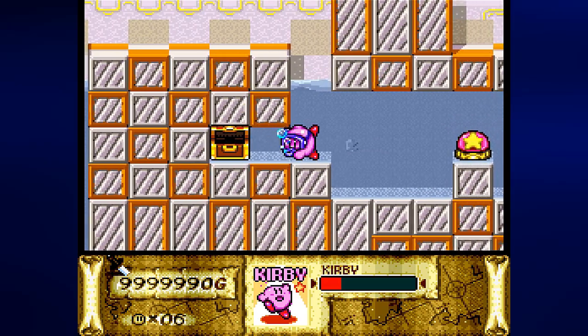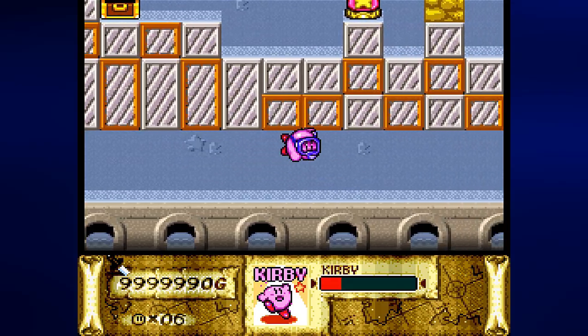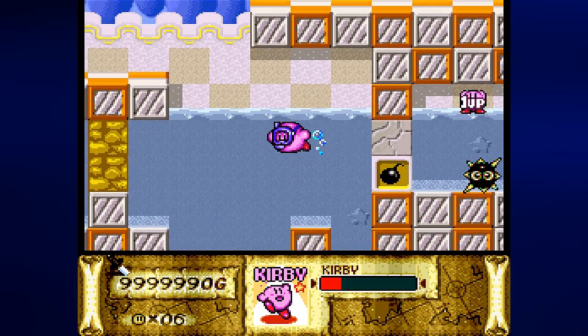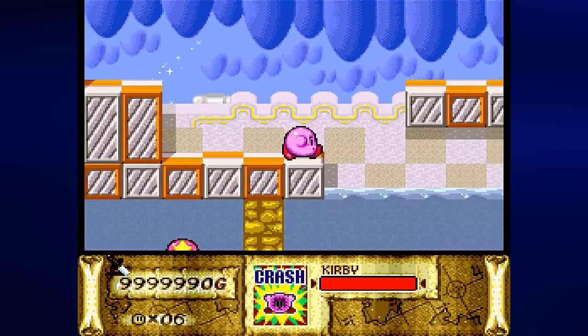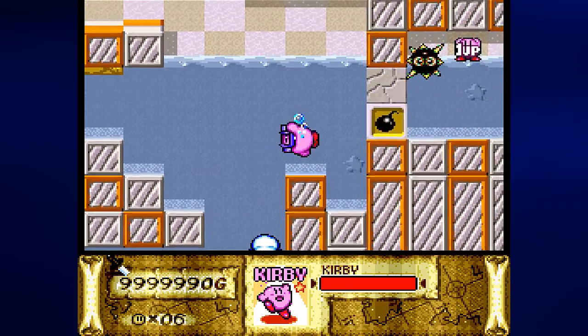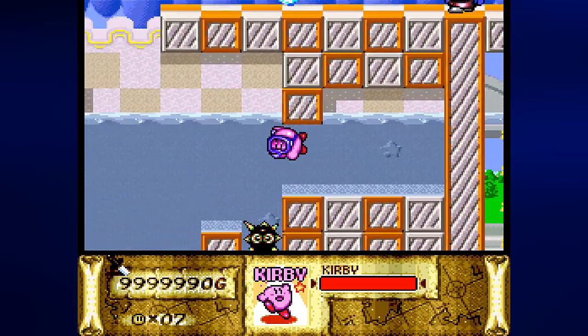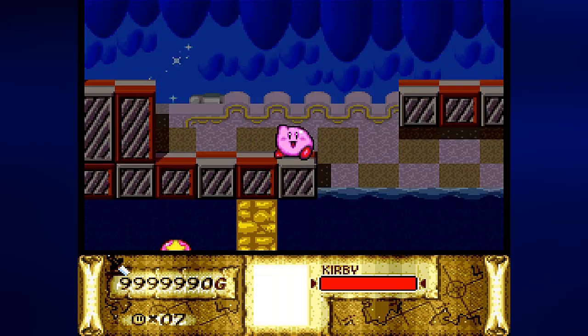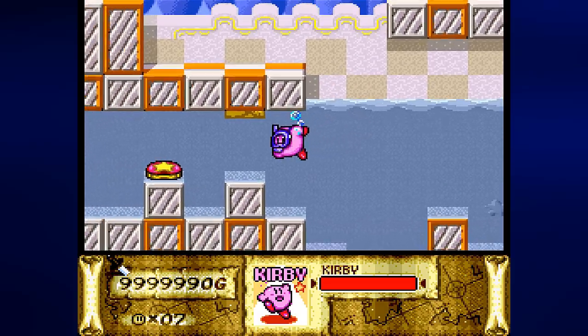We got the Orihalken, which is the final treasure I need for this game. There's the Warp Star — I don't want that yet. I kind of want to get the Max Tomato so I don't die, and I want to see the total. We have 9,999,990 gold — I just now realized that's 7 digits. Now I'm going to hit this switch one more time to get myself a shortcut, and we now have all of the treasure. Orihalken was the last one we grabbed.